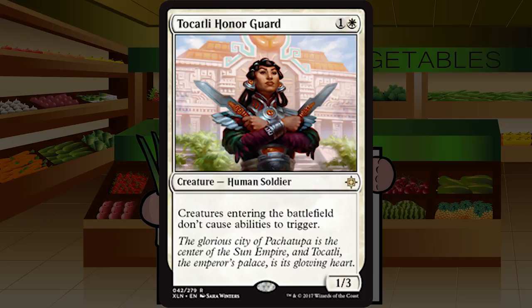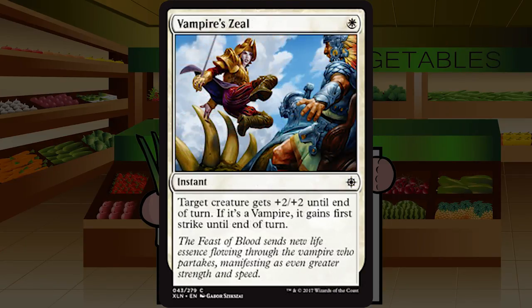Tocatli Honor Guard is one and a white for a Human Soldier at rare — a 1/3. Creatures entering the battlefield don't cause abilities to trigger. This seems much more constructed-only. A 1/3 for two is pretty mediocre, and a symmetrical effect like this in limited will potentially hurt you more than your opponent. Not worth playing. Maybe sideboard if you see some terrible ETB triggers and don't mind losing your own. D minus — I don't think you ever main deck her.